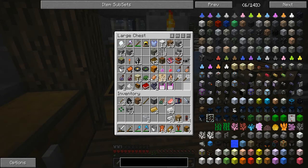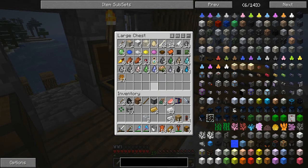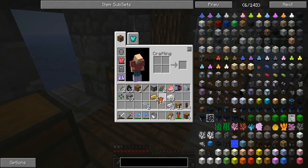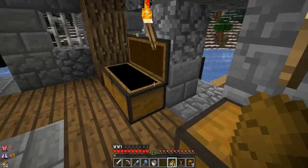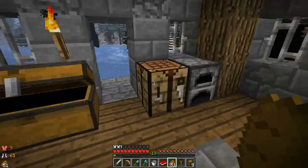Guys, we finally got the leather to do it! Where is it? It's in my inventory. We finally got enough - I've been wanting to do this since I first saw it. From OpenBlocks, we are gonna be making ourselves hang gliders today!